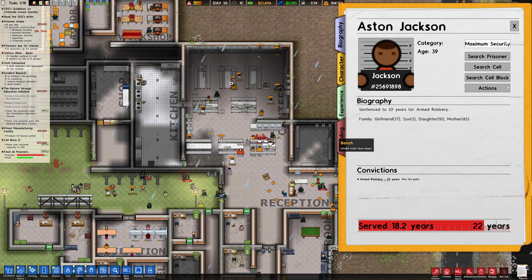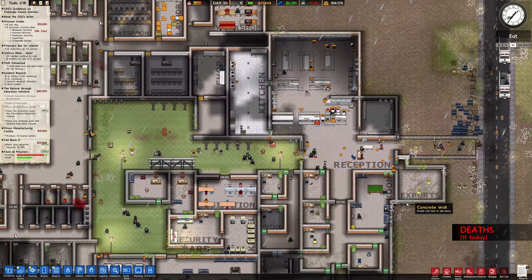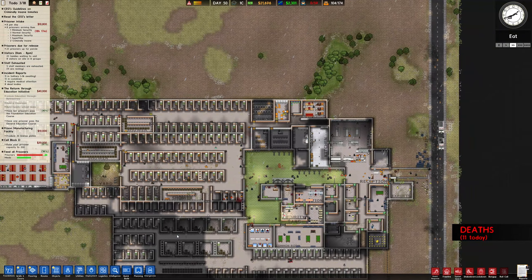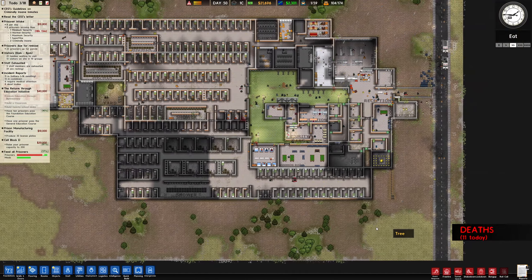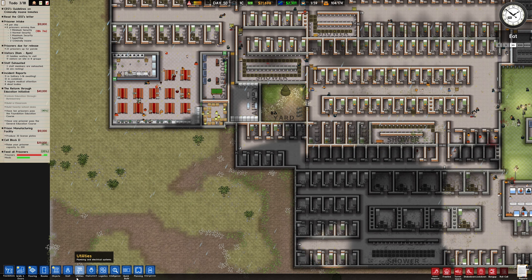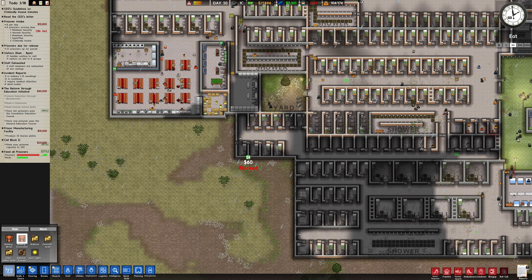Where are all the deaths happening? Did we do a morgue? I can't remember - no we didn't. Should we build one then? Where should we extend? I just don't know where to put it. Let's see how much money we've got - we've got 21k, so let's start building.